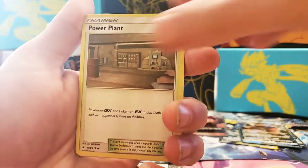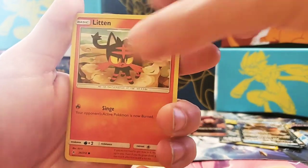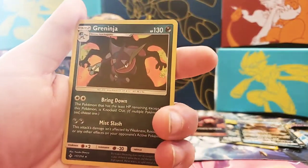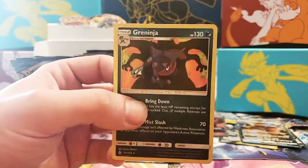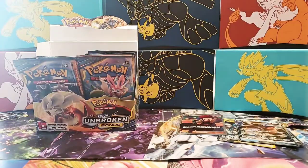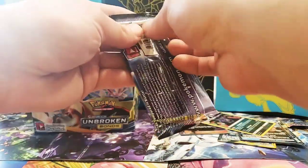Next pack: Stupid Energy, Beast Bringer, Power Plant, Lairon, Lil and Diglett, Slowpoke, Litten, Sandshrew, Murkrow, Zubat — Reverse Holographic, oh it's a Holographic Greninja! Never mind, that's pretty cool — it's a new holo pull. Thought it was cool.